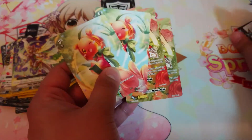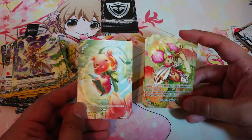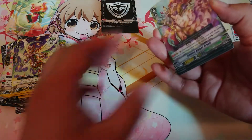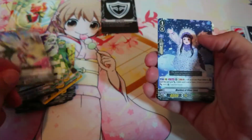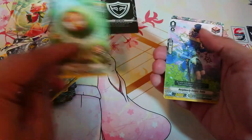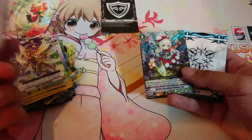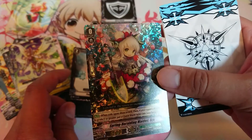We got some tokens — this is the original token and here is the Asha token, so that's the new thing going on for the neo nectar clan. Now the rest of the cards right here would be the possibility of a foil. Let's see what we got — Gentle Knight Orville, which is great. We don't need that foil, but what we really want foiled are the trigger cards. Oh, we got the foil starter! That's actually pretty nice, I'll take that as a foil.